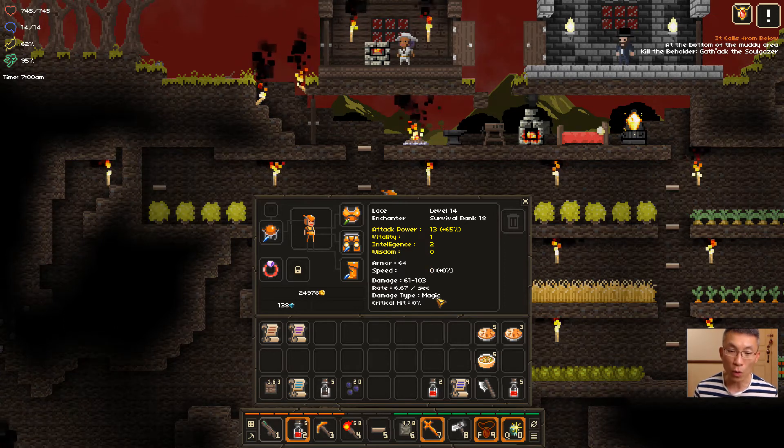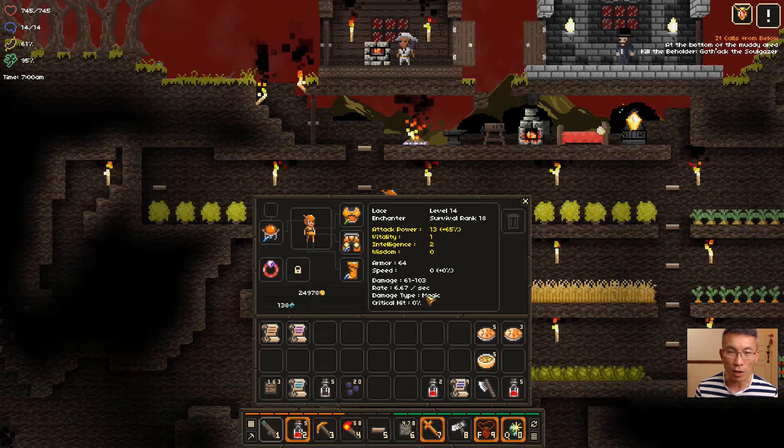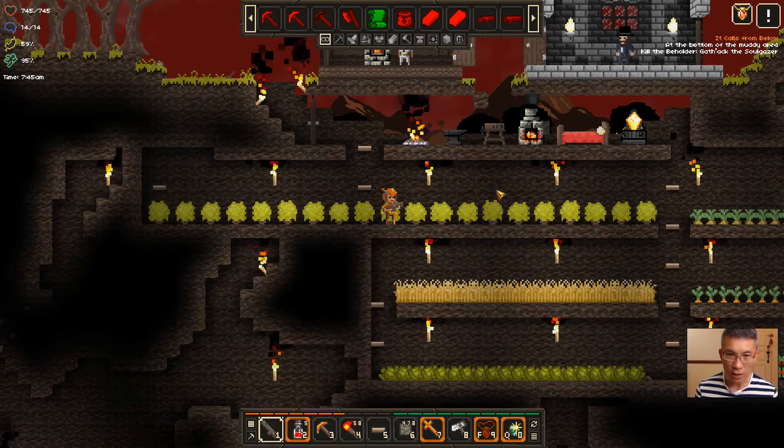There's also a critical hit mechanic — unless you gear for it, it's 0%. I'll talk about gear in just a bit. In the ancient item section, I'll show you how to augment that figure. Now, gear-wise, it's kind of interesting. Crafting is a rich topic — I'm not going to cover everything in one shot.